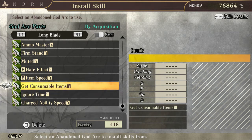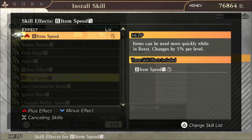Item Speed — items can be used more quickly while in burst, and it changes by 5% per level. This one is level 1 so there's not that much to it. The little 'B' next to it is your burst symbol, just to let you know that this skill activates in burst.